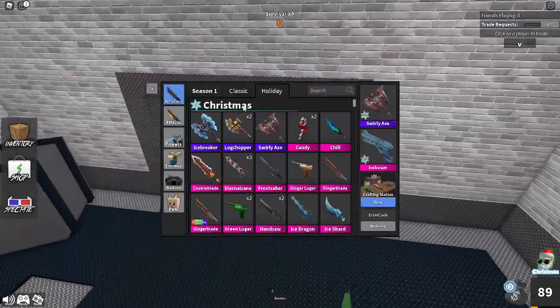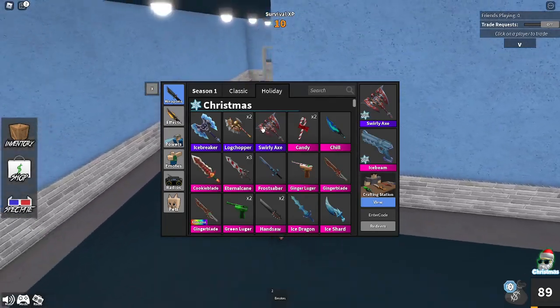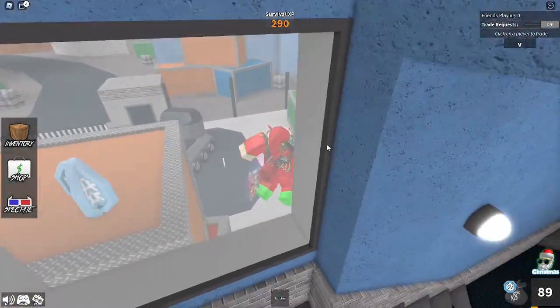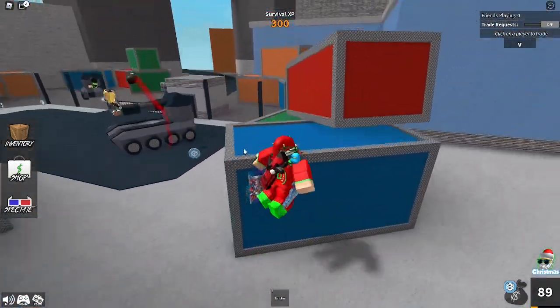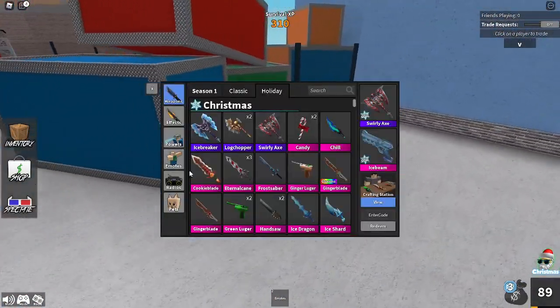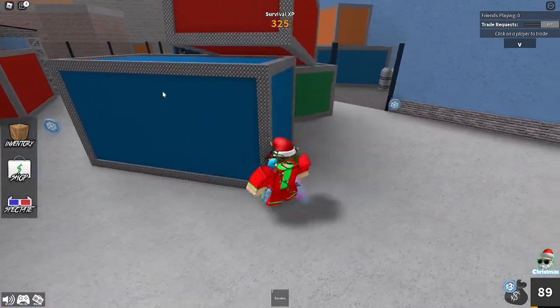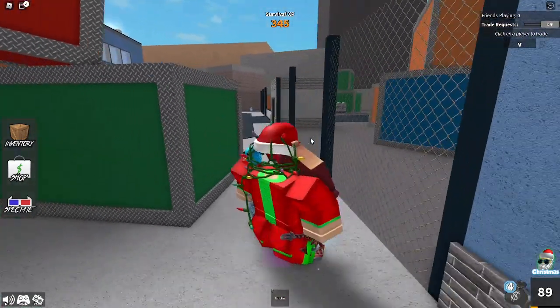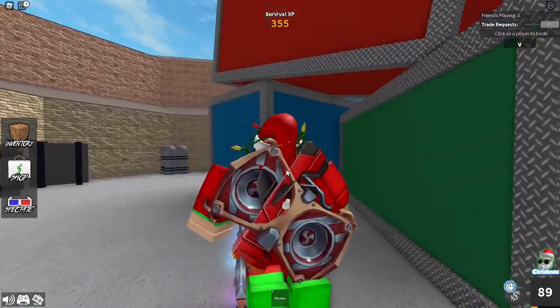The candy axe costs 80,000 snow tokens. Once you have bought the candy axe for 80,000 snow tokens, you will then have the option to purchase the swirly radio for 5,000 snow tokens. This is what the swirly radio looks like — it's really, really cool.